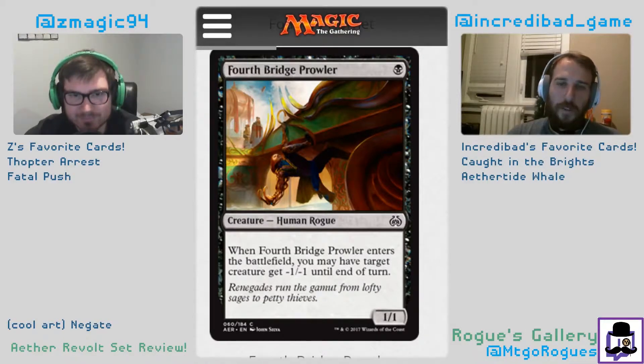Vengeful Rebel: whenever Vengeful Rebel enters the battlefield, if a permanent you controlled left the battlefield this turn, target creature an opponent controls gets -3/-3 until end of turn. This card is crazy good — it's almost the first-pick uncommon if your rare is bad. Three-mana removal attached to a 3/2 — please pick this all the time. This is probably a three for me. Very similar to the white one.